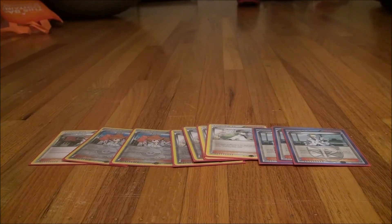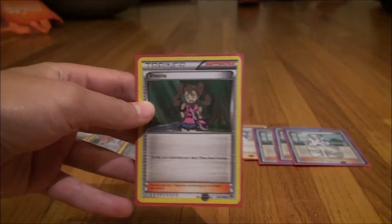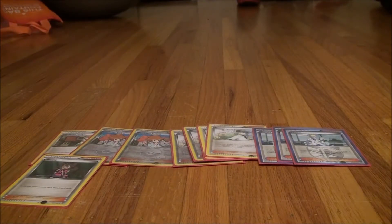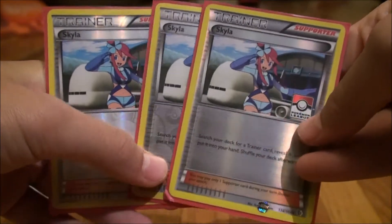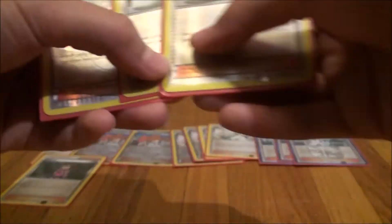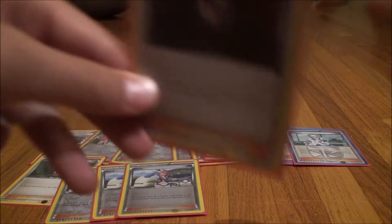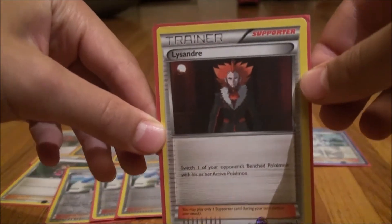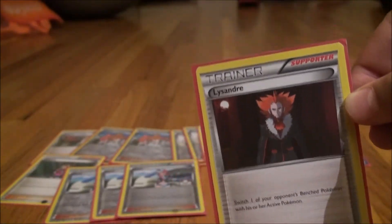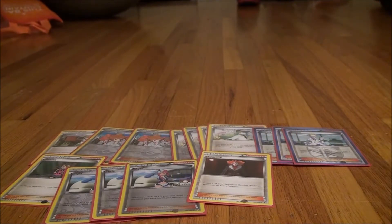Instead of the fourth Colress, I play one Shout-out because late game it's pretty good and early game it's okay — I like it better than the fourth Colress. Three Skyla because you have a lot of items and supporters, and if you draw dead you need to get them, so that's pretty good. And our final supporter is one Lysandre, because Seismitoad can have trouble sometimes, so you just need to pick something up and destroy it.